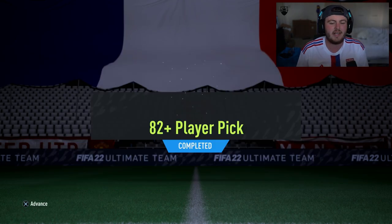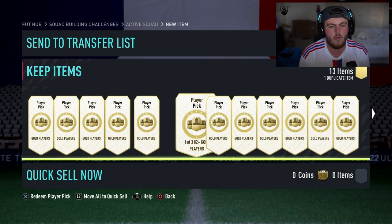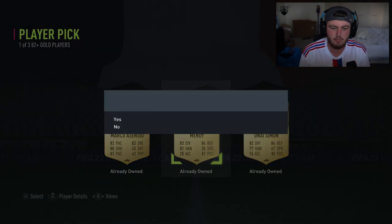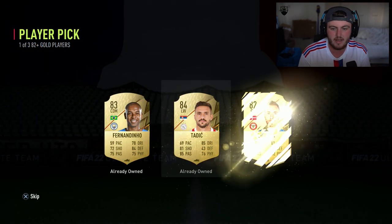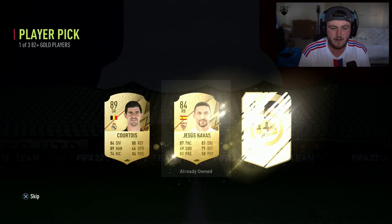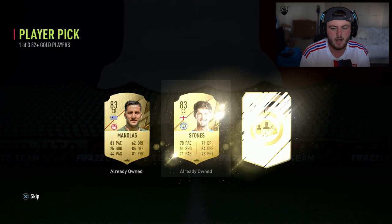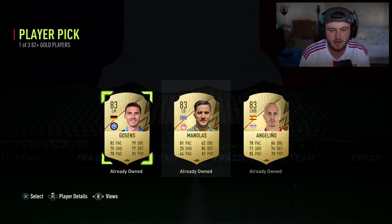Let's go ahead and put up some more upgrades. EA dropped the 82 plus player picks today as well — we have a full page of these 82 plus 1-of-3 gold player picks. We also have Shapeshifters Team 2 and the mini-release. Can we get a Shapeshifter in these player picks, EA? Can we get one from Team 2 or the mini-release? That is what we're looking for. Walkouts are appreciated if we don't get ourselves a Shapeshifter.